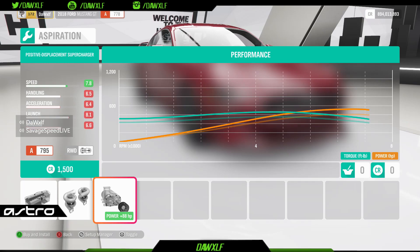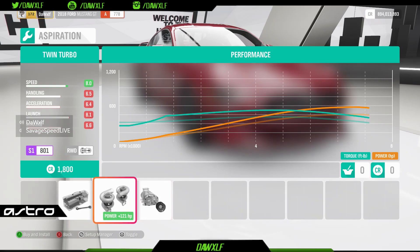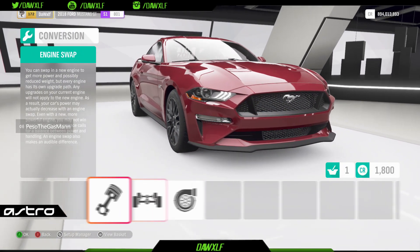Supercharger gives you a harder launch off of base tune. But twin turbos will give you more high end, more horsepower. I'm going to go with twin turbo because there's a way that you can have twin turbo cars launch like supercharged cars in this game. So we're going to go on and choose that.